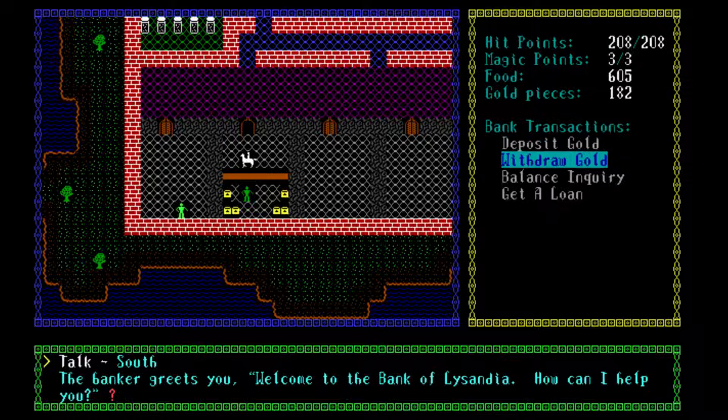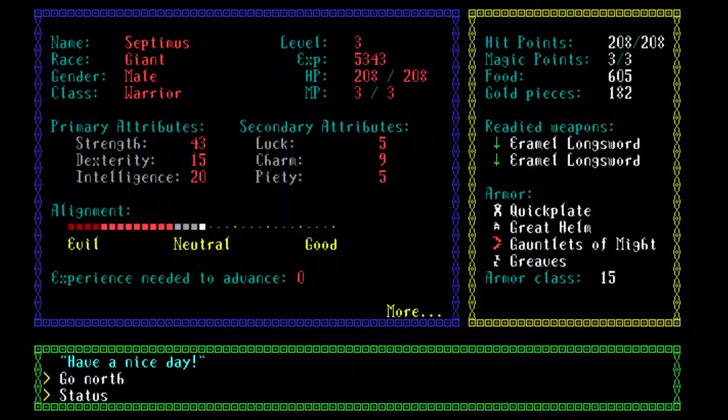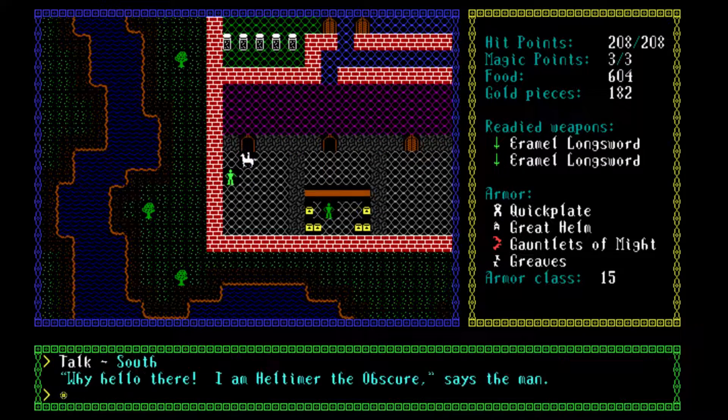It's a banker. How much gold do we actually have in the bank? I think we can actually see how much gold we have in the bank over there — yes, 400 gold pieces. That's not a lot, but it is something.